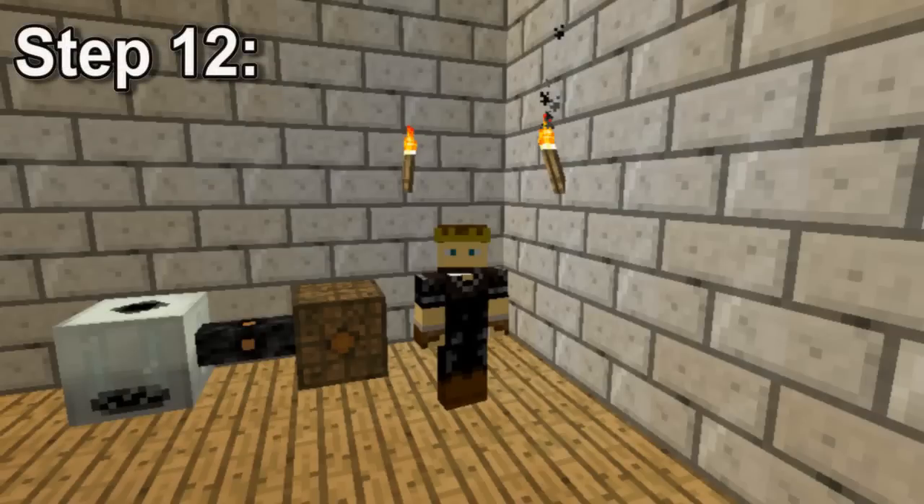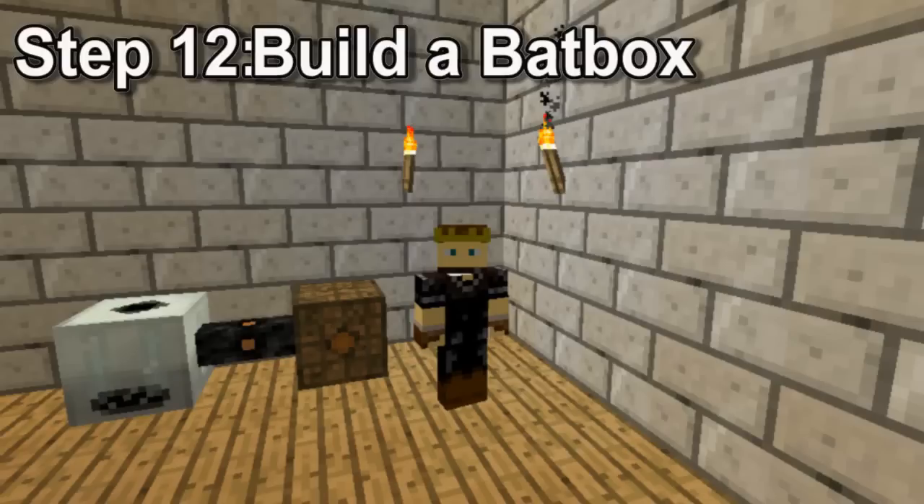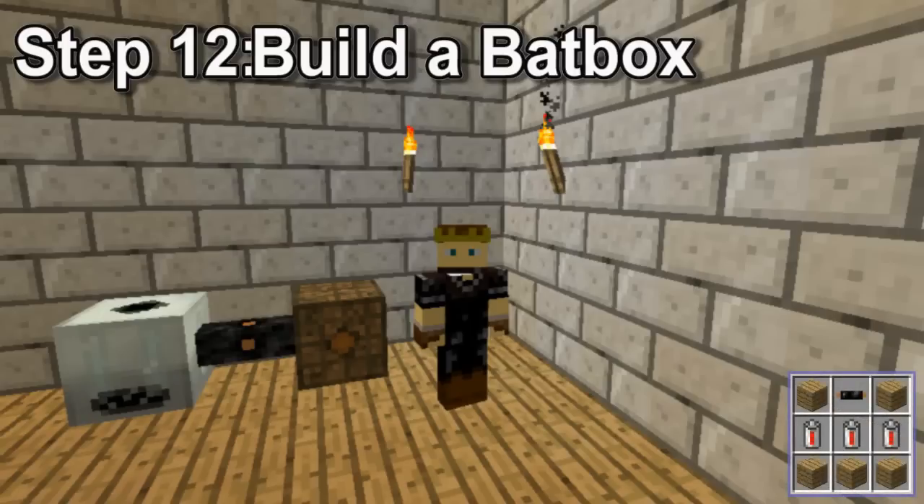Step 12, build a batbox. Now that we're going into more advanced machines, the generator alone won't provide enough power, so we're going to upgrade. To start with, we need a batbox, which is built with a copper wire, five wooden planks, and three RE batteries.